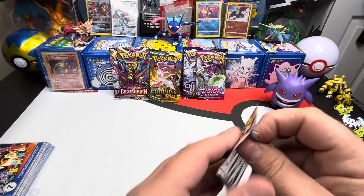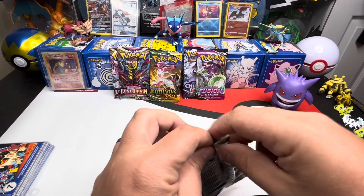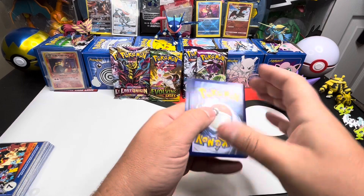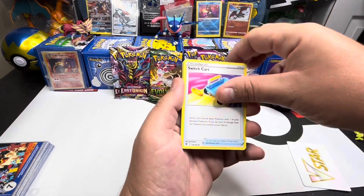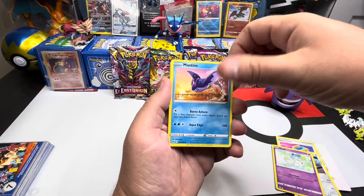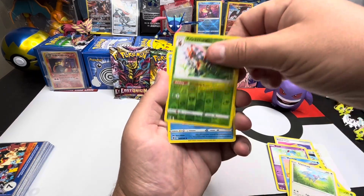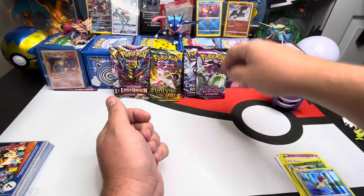Start with Astral Radiance. Your boy's short-term memory is shot — I cannot remember everything out of every set I open. But I do know we are definitely still looking for the Radiant Alakazam from this set. You can see the Radiant Collection back there — we are looking for the Alakazam, baby. Hopefully we can pull one at some point, but not today. Just a Keldeo Holo. Get that out of here.